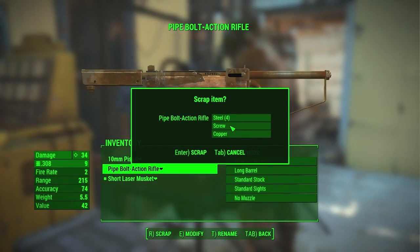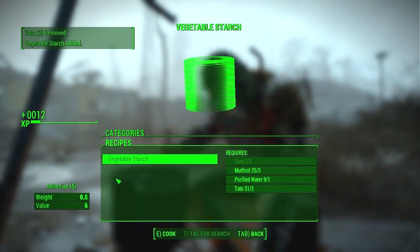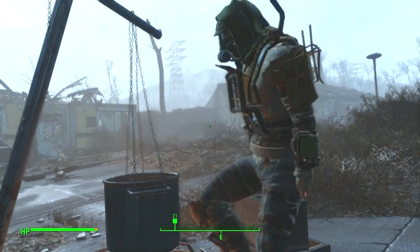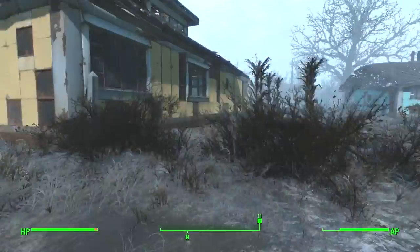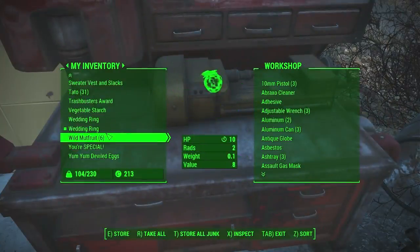And what about adhesive? Don't you know how to build an adhesive farm? Who the what now? Where? How? When? An adhesive farm. It's easy. Just go to the cooking station in Sanctuary, which is on the south side just before the bridge, scroll down to utility and make some vegetable starch. The recipe is 3 corn, 3 mute fruit, 3 tato, and 1 purified water. Then you can take the vegetable starch, plunk it into your workshop and it will break down into 5 adhesive.